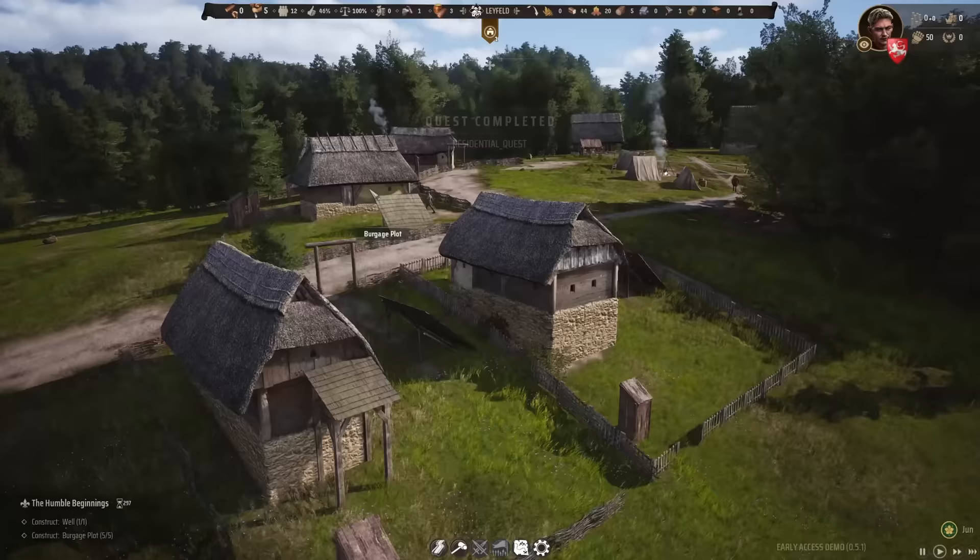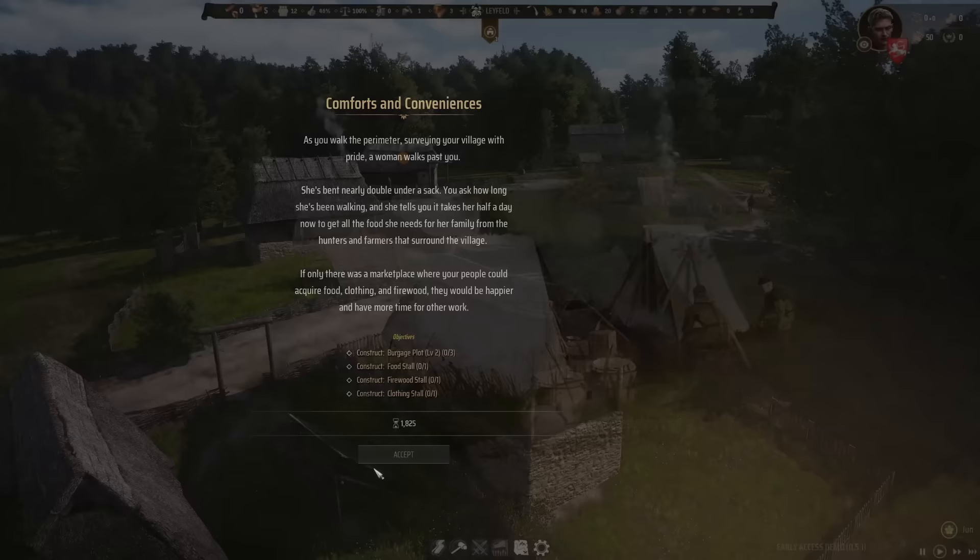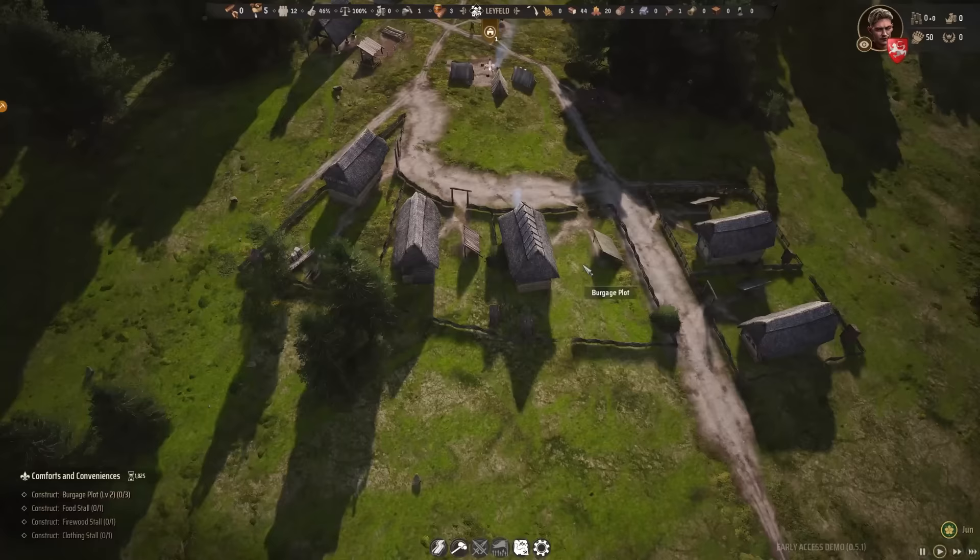As you walk the perimeter surveying your village with pride, a woman walks past spending nearly double under a sack. She tells you it takes half a day to get all the food her family needs from hunters and farmers surrounding the village — if only there was a marketplace. The new mission: build three burgage plot level 2s, a food stall, a firewood stall, and a clothing stall. We've got 1,800 days for this, so we can make it on time.